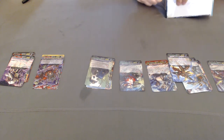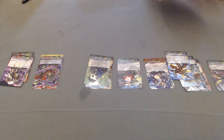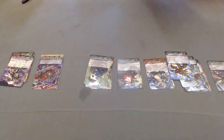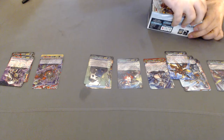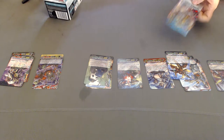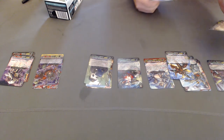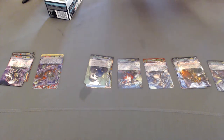These are so hard to open. First one in this pack is another Rosenberg. And Fugen.